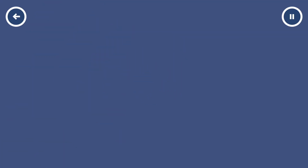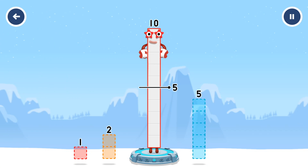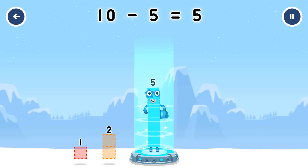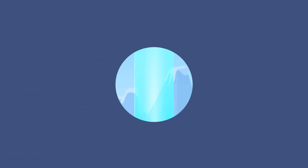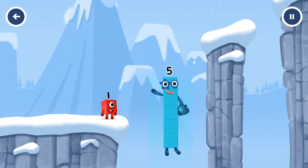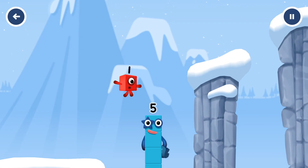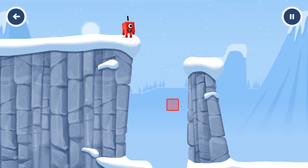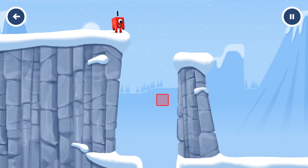Take number blocks away from ten to leave five. That's right. Ten minus five equals five. Five. Yes, you got it.